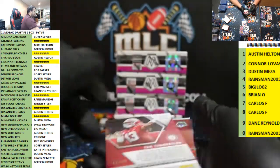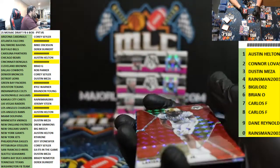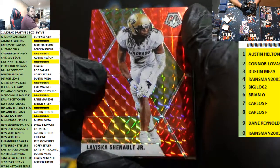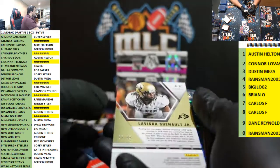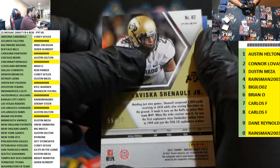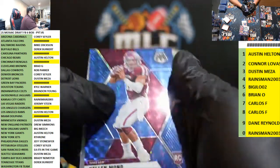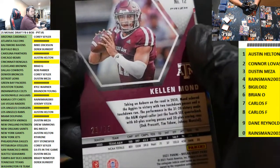We have a blue Tua for the filler — Mahomes! 17 out of 75, seven spots. LaVisca for the Jags — filler goes 59 of 99, nine spots. Kellen Mond for the Vikings — Meza, blue, to 75.